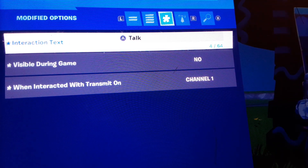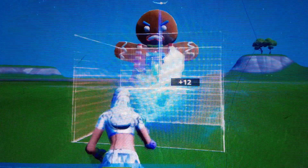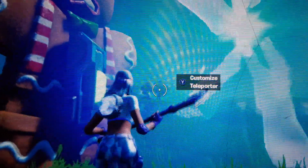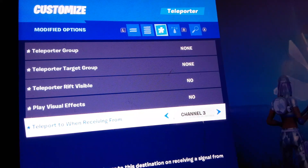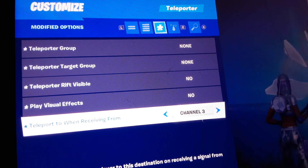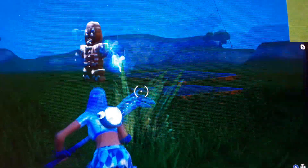After you've done that, you're gonna want to get a rift and make it large — make it as big as you can, at least right here, super close, something like that. Then put it on these channel settings: teleporter group — none, teleporter target group — none, teleporter visible — no, play visual effects — no, and teleport when receiving from channel three. Once you've got those settings done, you're onto the next step.